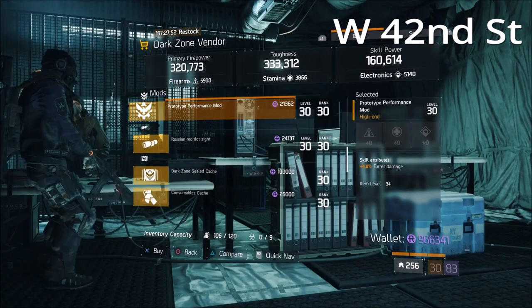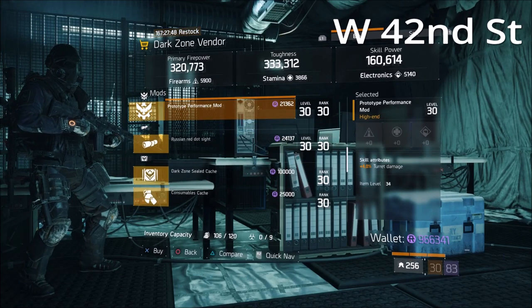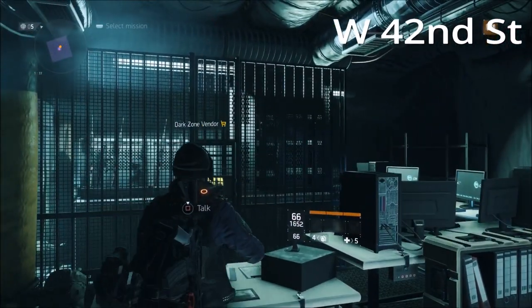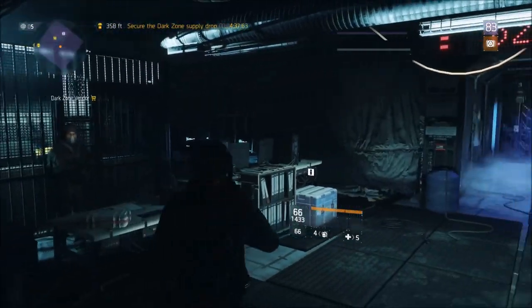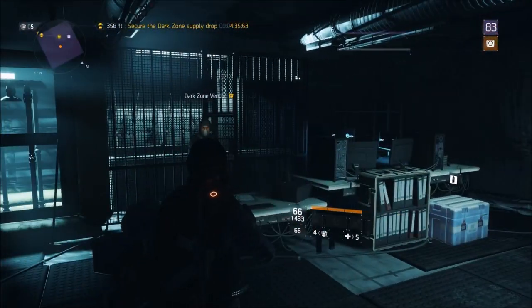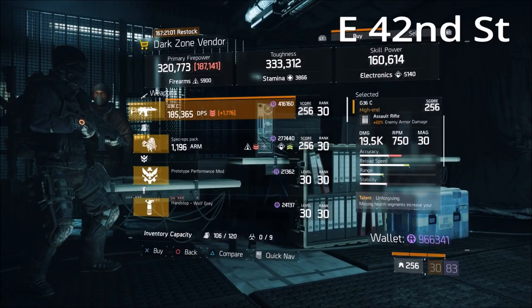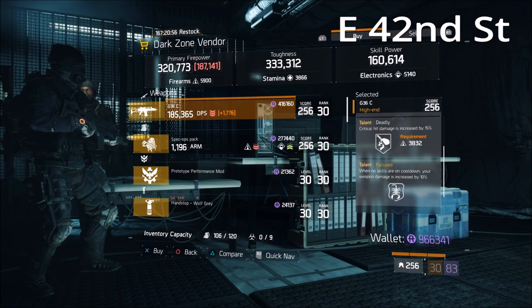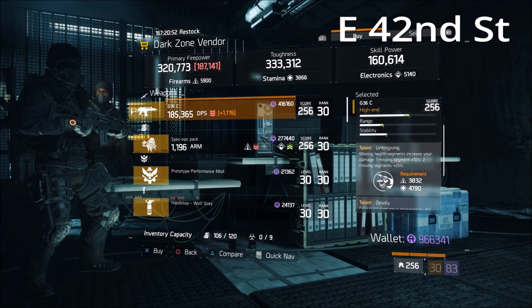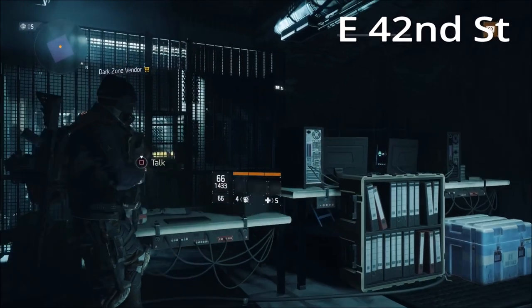At the West 42nd Street DZ checkpoint, there's a prototype Performance mod with 4% turret damage — a max roll. If you're running builds like Firecrest or anything with a turret, absolutely pick a few of those up. At the East 42nd Street DZ checkpoint there is a G36C with 22% enemy armor damage — Unforgiving, Deadly, and Focused. Get rid of Focus for something else and you've got a solid PvE or PvP G36C.